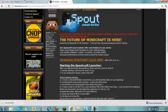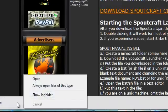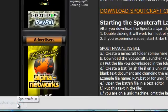And then, once it's on the bottom thing over there, you double-click on there, or you just click on the SpotCraft.jar.